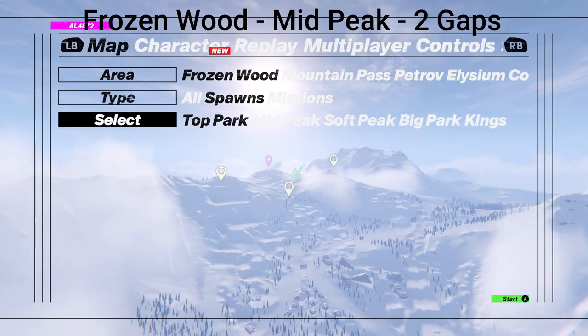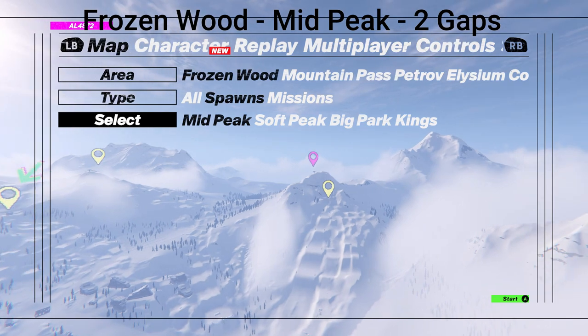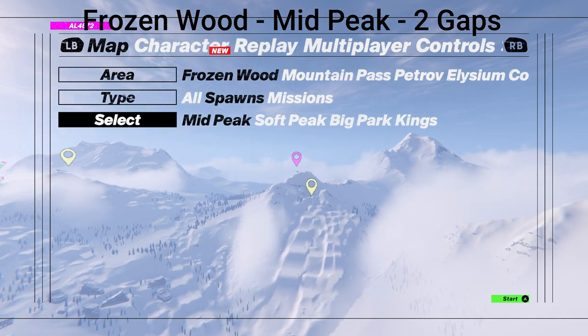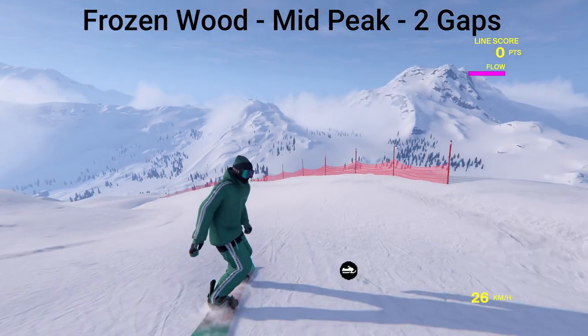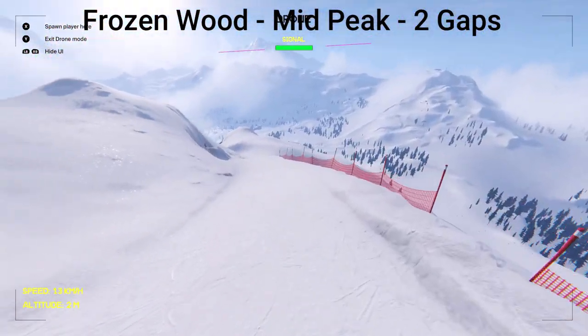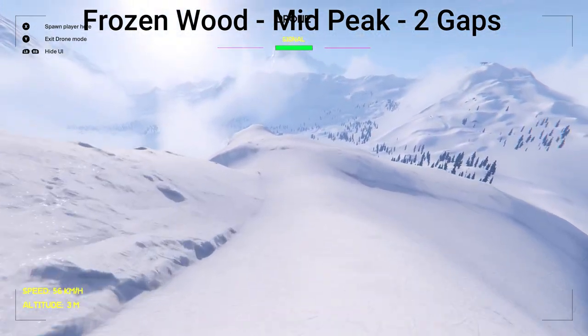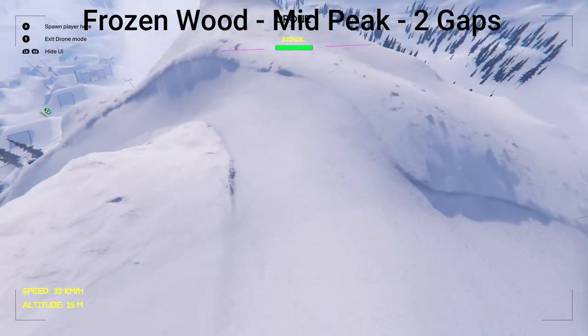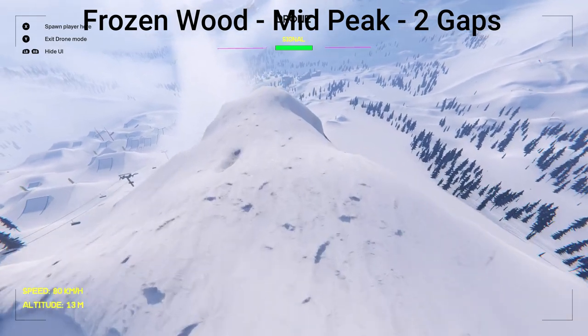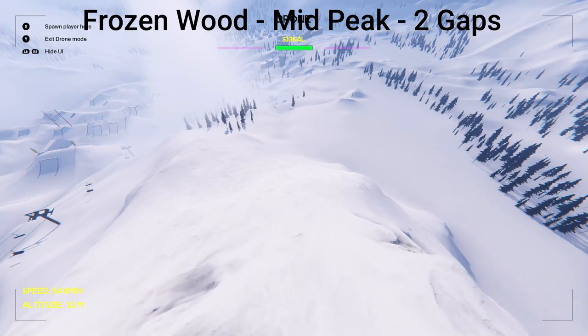We're done with this spot. We're going to head to the next spot which is Mid Peak, and we have another two gaps here. Once you start here, you want to press Y and take out your drone and you can fly it around. You can actually teleport your player with the drone — press X and it will spawn your player where your drone is. We're going to fly over this way; you're going to see paths that go left and right, but we're actually going to go straight over this hill, and as you come down this mountain you're going to look to the right and you'll see a gap.